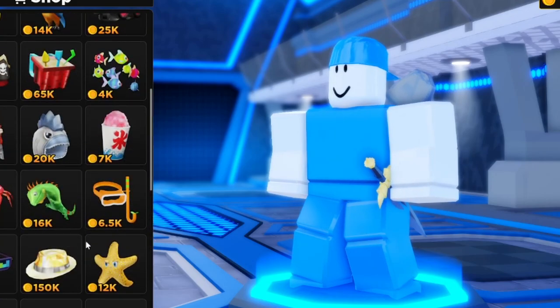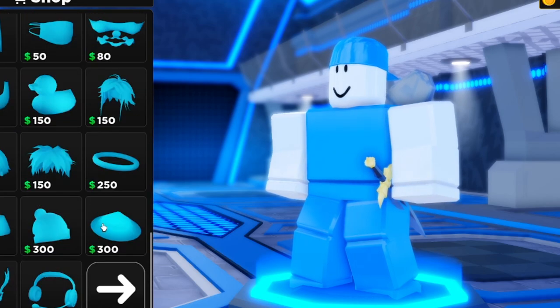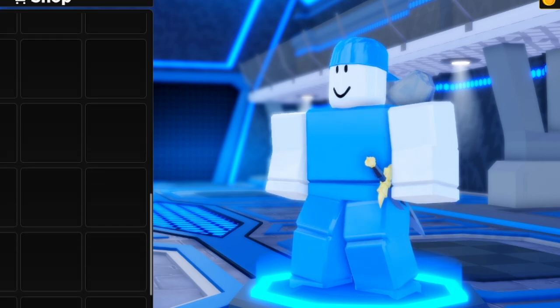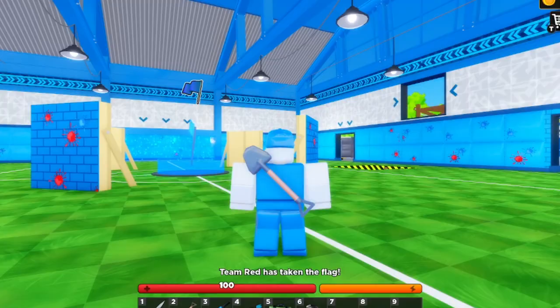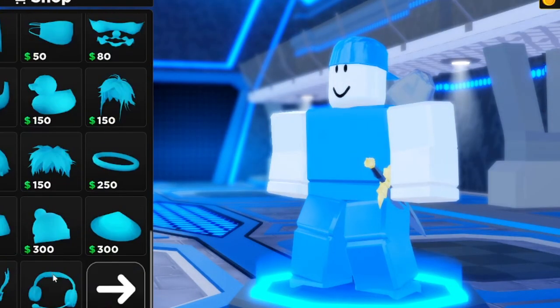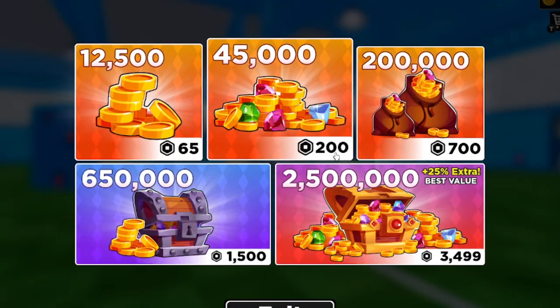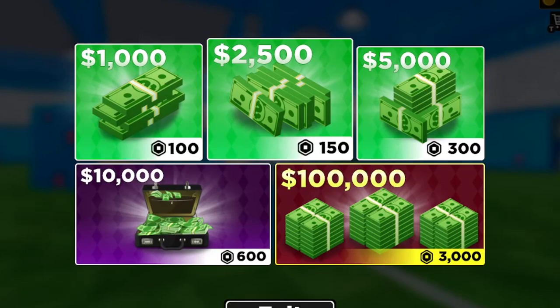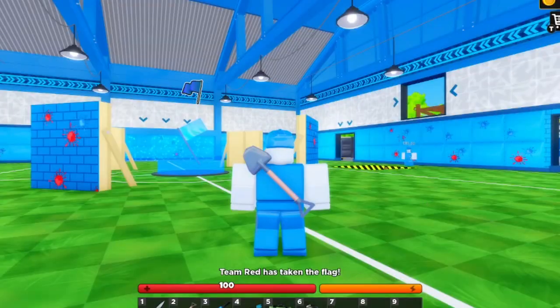I need to upgrade. Let's check what we can get from the upgrade menu — there's actually a lot of stuff here. Let me check the shop to see how much coins and cash cost. Two million coins for 500 Robux it seems, and 100K cash is 3,000 Robux — that's a lot.